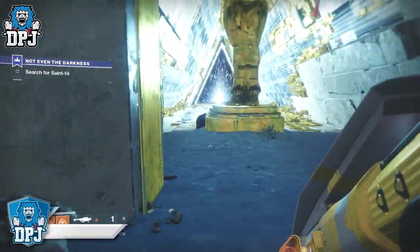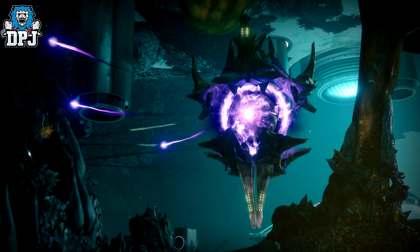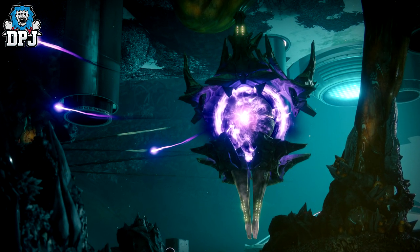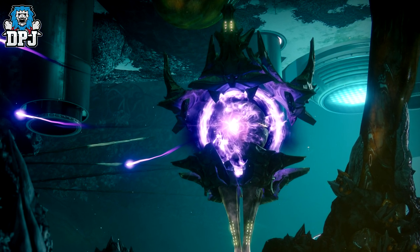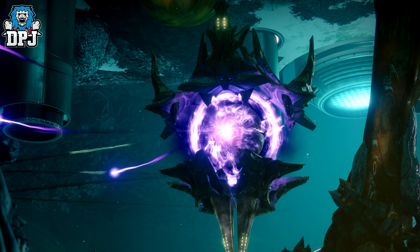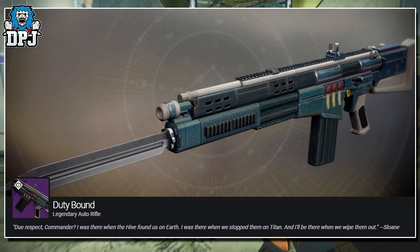This weapon has a chance of dropping when the Savathûn's Song is the weekly nightfall. We actually don't know at this time when this will be — it could be next week, it could be in 6 weeks. But when it does eventually come around, it will offer this legendary auto rifle called the Duty Bound. You guys can see it on screen now.